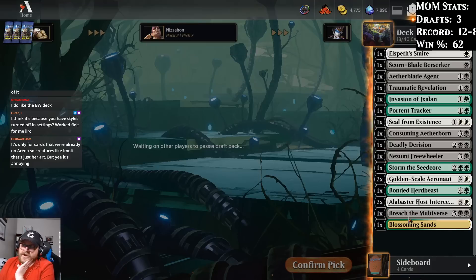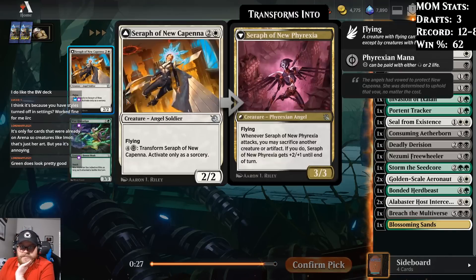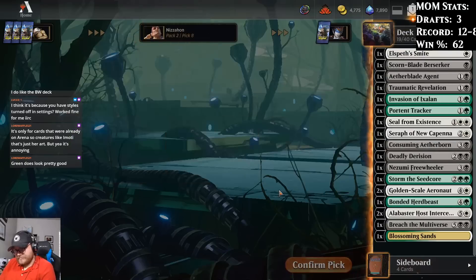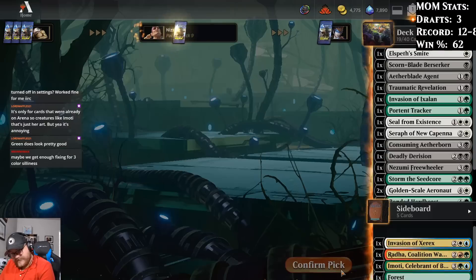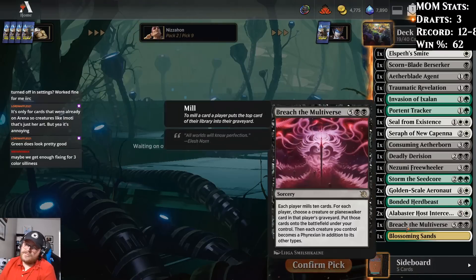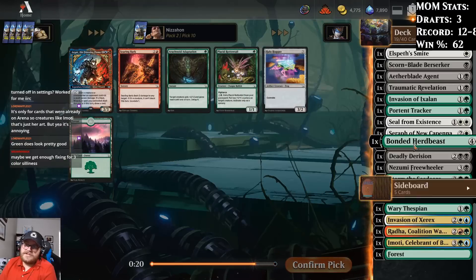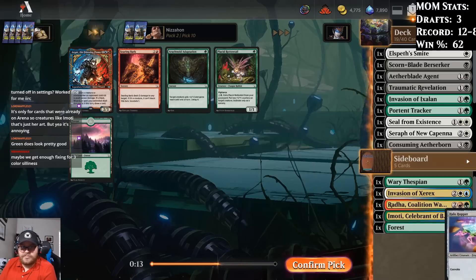Running green does give us the potential to ramp into Breach too, which is cool. I'm pretty happy to get a Seraph of Nukapenna here. I was just wondering should I be in green, and then we get this. Be in green or be in white. We're going to take a green card here — it is a playable one, even though I feel it's a little less likely we're in green. It's not like either of these green cards are incredible. I guess I'll take Halo Hopper — it's playable if I'm desperate.